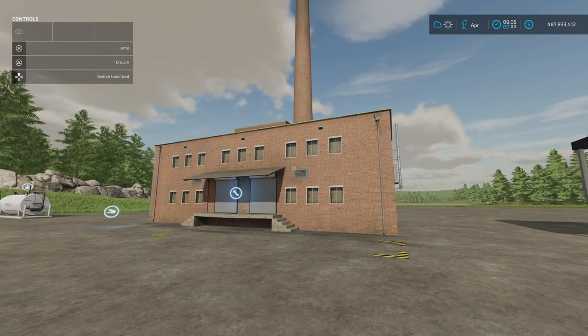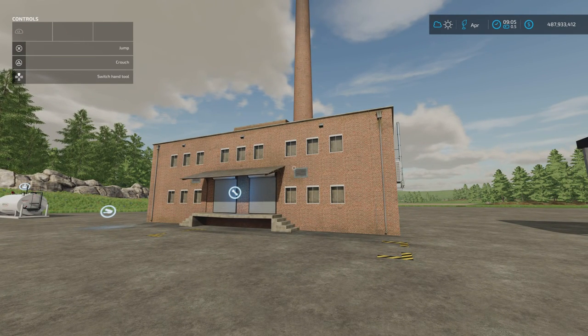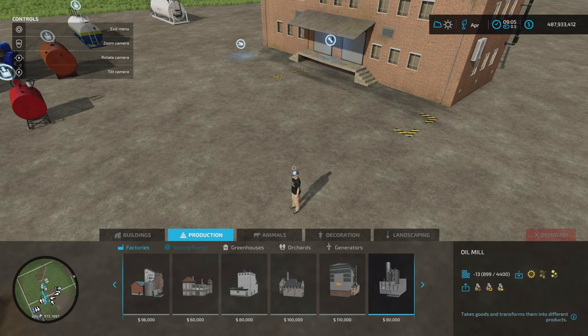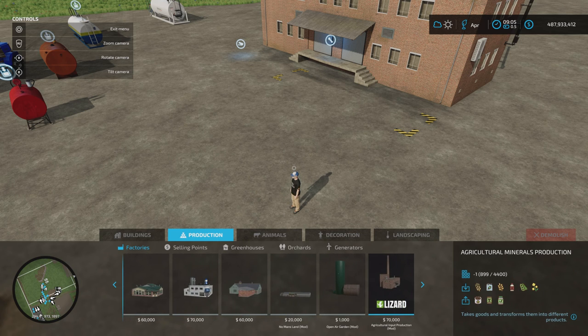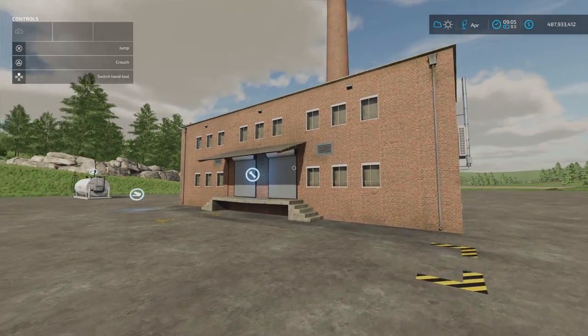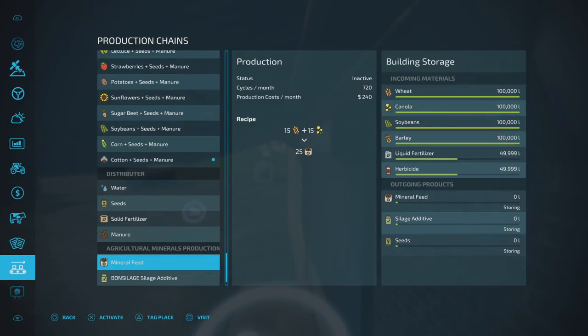I set this next mod up, had to run an errand, came back and it had disappeared from the mod hub website — though I haven't checked the in-game hub. I'll review it anyway. The Agricultural Input Production by Design Farming — 4.98 megabytes, 16 slots on console, 70 grand to buy and place under Productions. Inputs: wheat, canola, soybean, barley, liquid fertilizer and herbicide, each taking 100,000 litres.